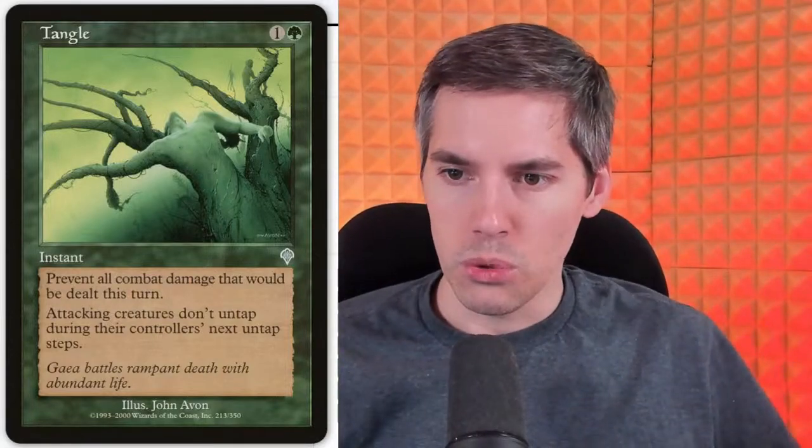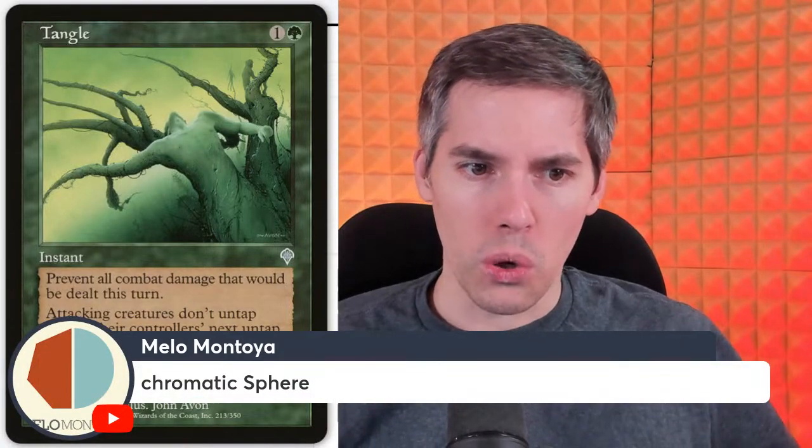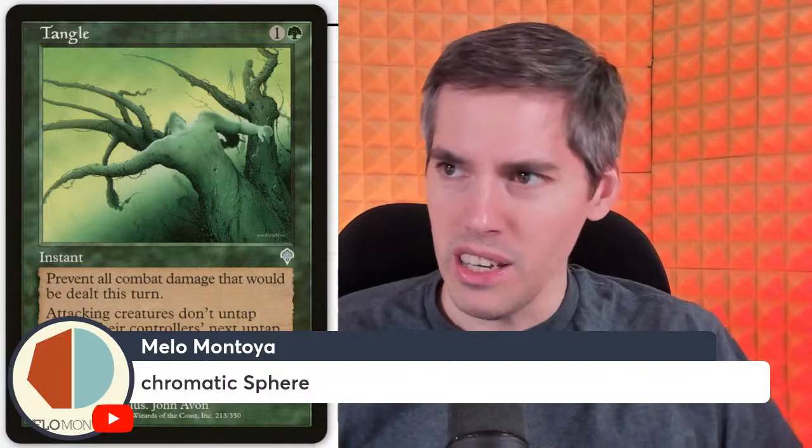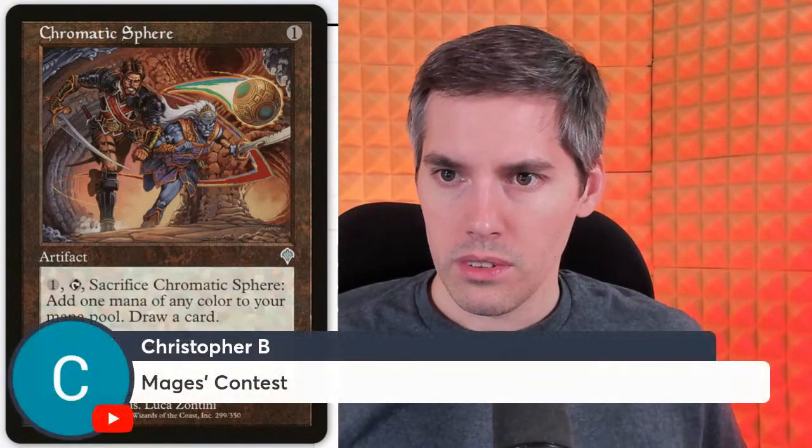Mellow Montoya with Chromatic Sphere — you're right, this came from Invasion. Where would Tron decks be without Invasion? One generic artifact: pay one, tap, sacrifice Chromatic Sphere, add one mana of any color to your mana pool and draw a card. This has seen so much play over Magic history — combo decks use this to draw a card, filter mana, get the color they need. Still sees play today. Not what I would expect, but this card aged really well.